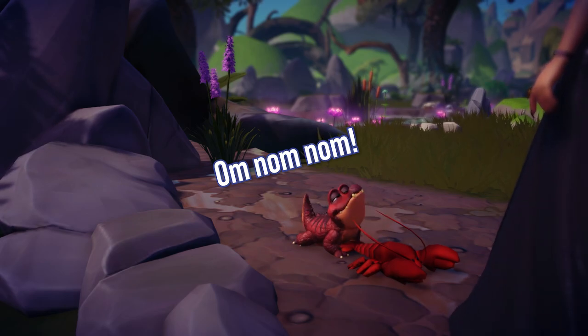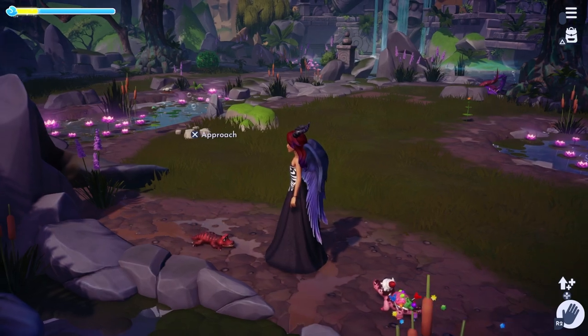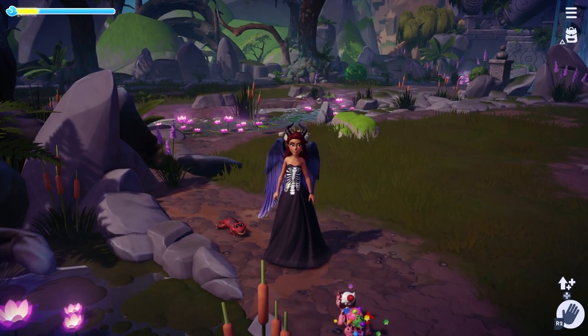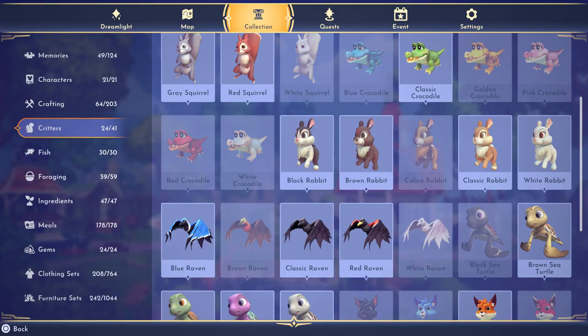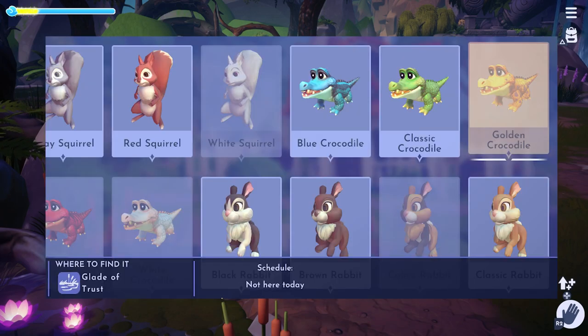It will give me another gift as well. Once you feed them a handful of times, they should be added to your collection. Don't forget to check the critters menu — tap on the critter to find what time they will be in the valley and when they will not.